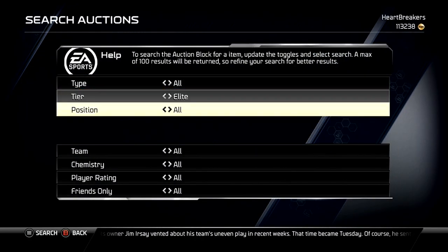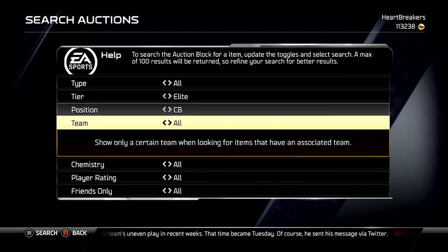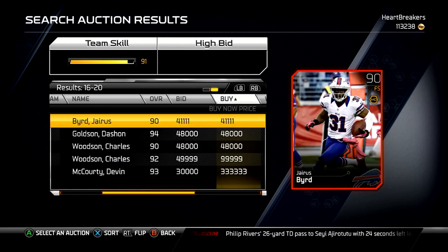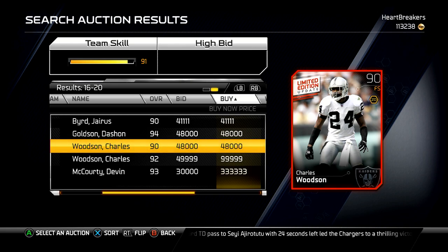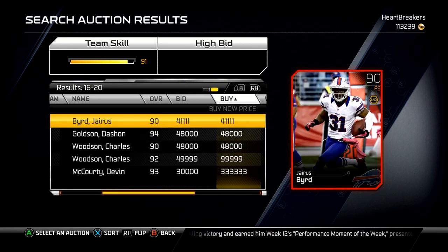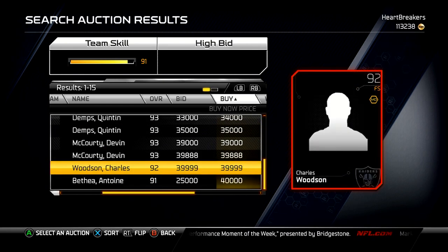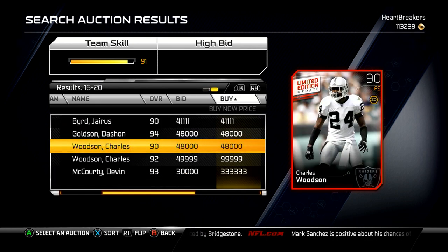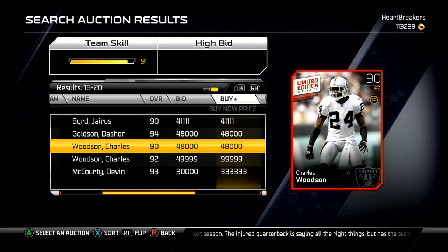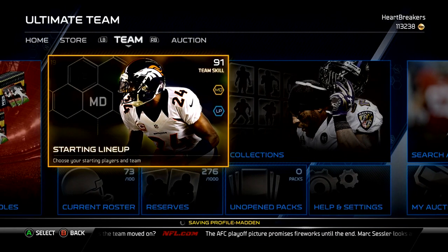Something new that you guys might not know: if you search up a card — like this free safety — and flip it over, you can actually see the number. There he is — the limited edition Charles Woodson, number 10 out of 25. It's something simple that they actually added to the game, which is quite nice. I think it's dumb that they took this long to add the ability to see the number — we didn't have it last year, we didn't have it early this year. So it's really nice, because if you get like number 23 or 24, you can put it up for more and people will be more apt to buy the good numbers. The people with the less desirable numbers will have to list them cheaper. It just adds a cool aspect to the limited edition numbering system.